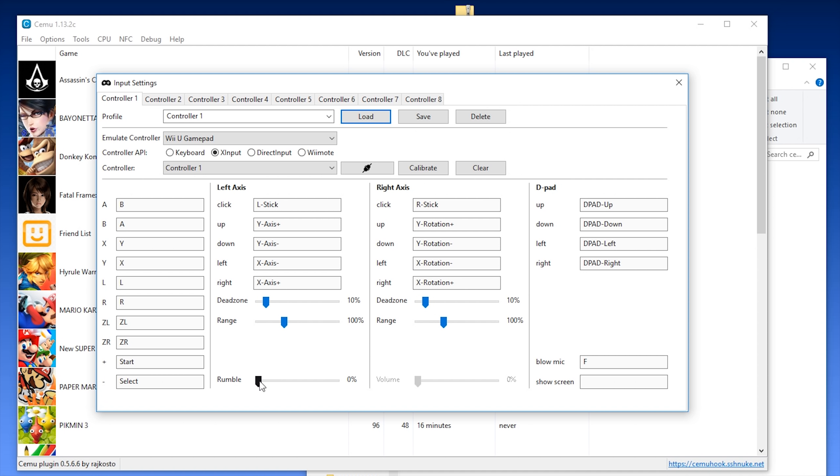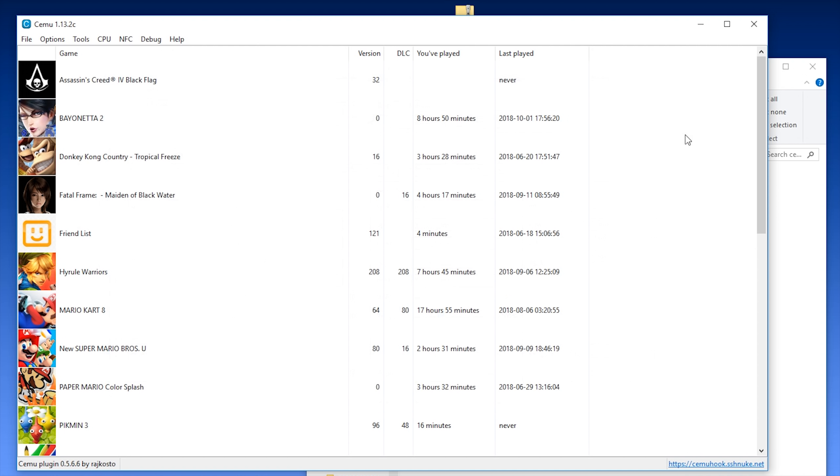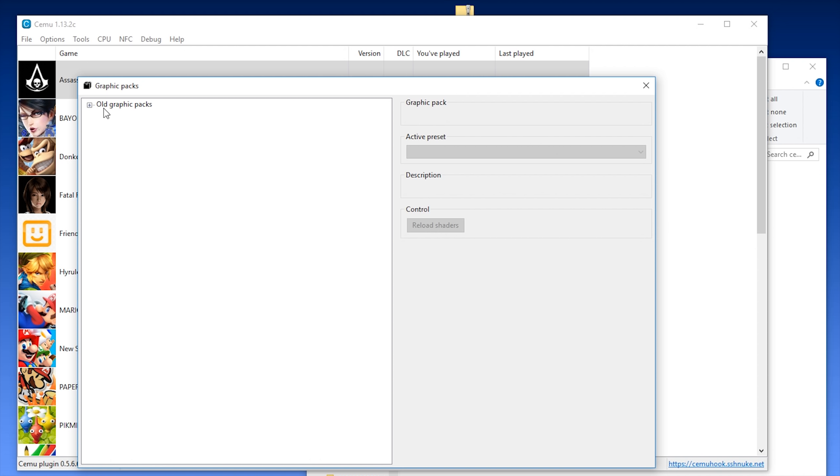You can also change the rumble on your gamepads by simply adjusting this slider. I generally leave my rumble amount at a very low amount of around 10 to 15%. Let's leave it at 12 for now, and we are now basically done with our controller setup. I'm now going to show you how you can turn on graphics packs for use with Cemu Emulator.